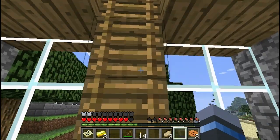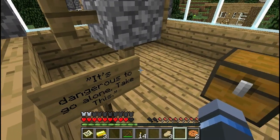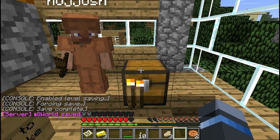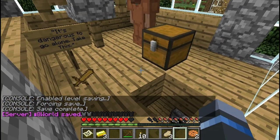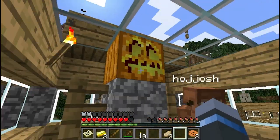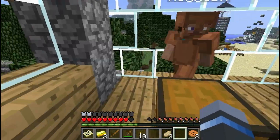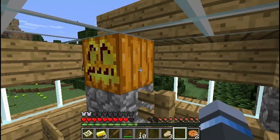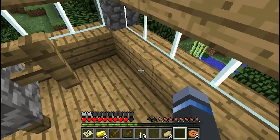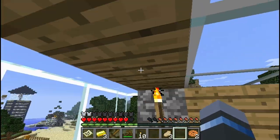Oh, nice. Is there redstone up there or no? Well, there's some swords. It's dangerous to go alone — take this. So I have a sword for you. You can have it. Thank you. How do we get on the roof? That's what I'm wondering too. All chests are... reachable, without breaking blocks. That's what I said at the beginning.